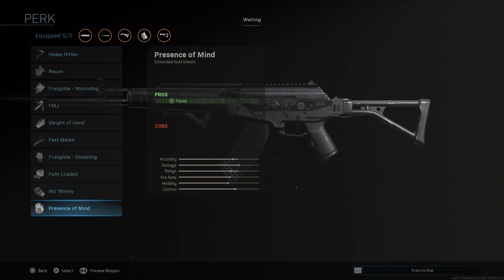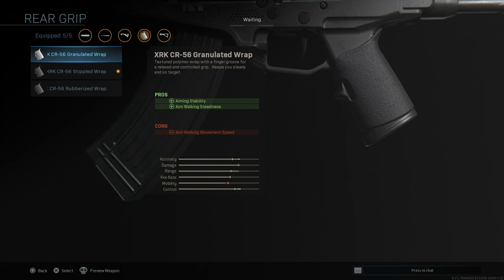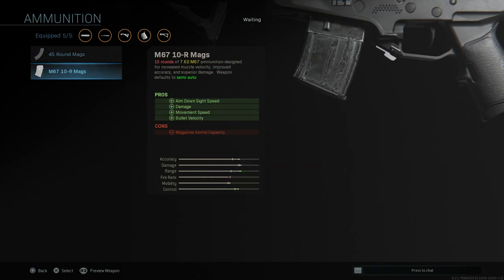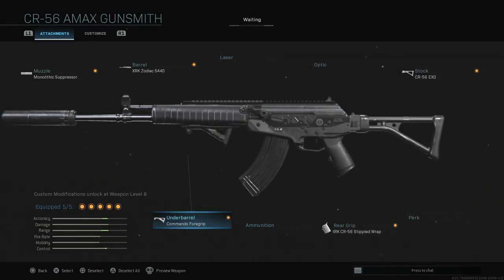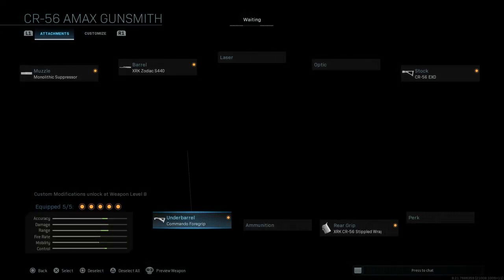Moving down to the perks — nothing really new, but Presence of Mind is actually a perk here, and there are going to be some options for a longer-range class. Rear grips are all the same stuff we're used to, just with XRK CR-56 in front of the names. For ammunition, we have a 45-round magazine and the M67 rounds which are a 7.62 — a bigger round, kind of like something the Dragonov would shoot. Those give me calm-round vibes, and those are nice on the M4 sniper. I'm excited for the possibility of the Galil sniper. Underbarrel-wise there are a lot of options, as with most 7.62 weapons.